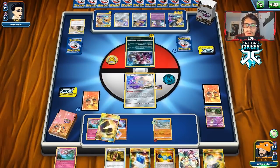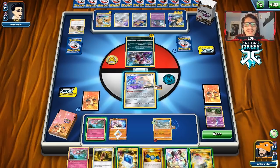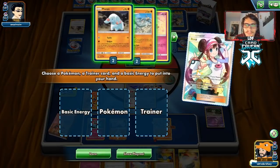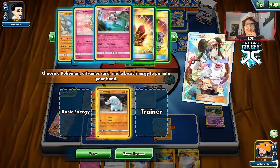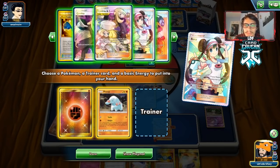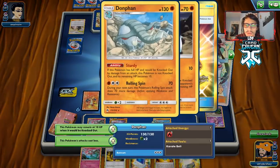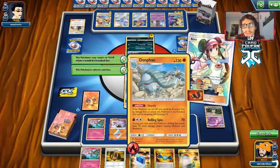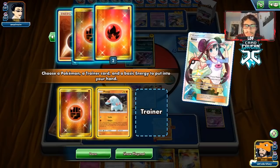They do 110 — literally perfect for Donphan. We go for Rosa and get Fampi. But we have no abilities left — that's really bad. Hoopa can now put us in range. We check for Dojo — it's not in the deck. We could Great Catcher and bring in the Pikarom. That's actually our best play — we need to take prizes somehow.